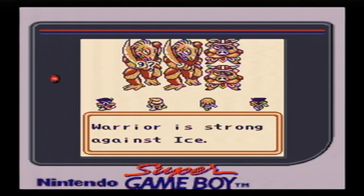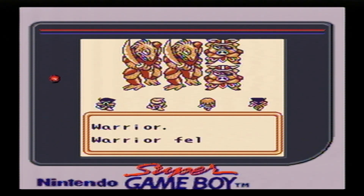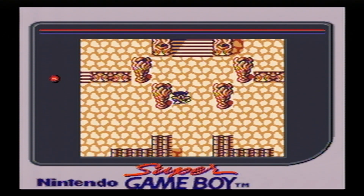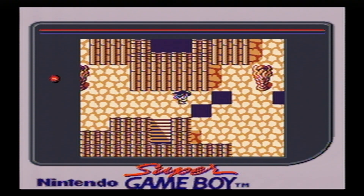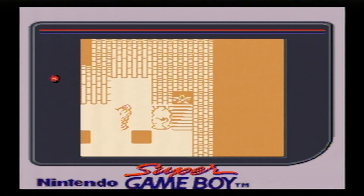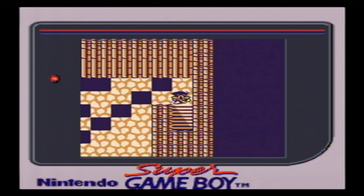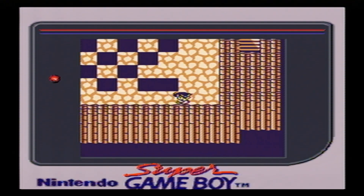I've played all three of the Final Fantasy Legend games now. The way these classes work and the way they level up is kind of counterintuitive. If you don't read the manual about how they work, you're going to be very confused. I don't have the manual — mine's just boxed — but I did look it up on GameFAQs. I did kind of remember how it worked from SaGa 2, but not enough to actually do anything worthwhile.